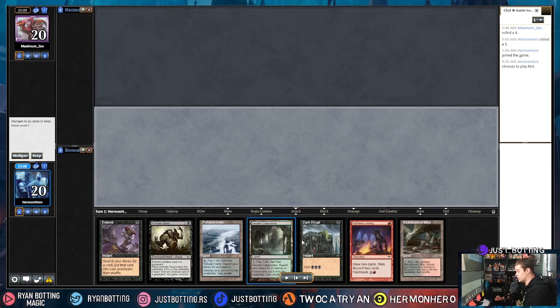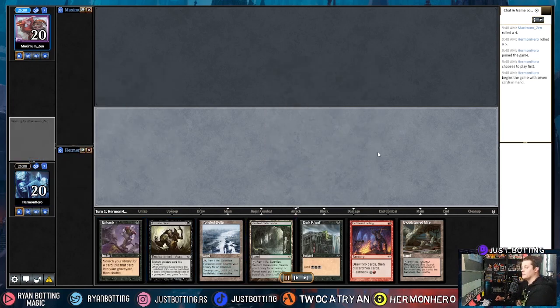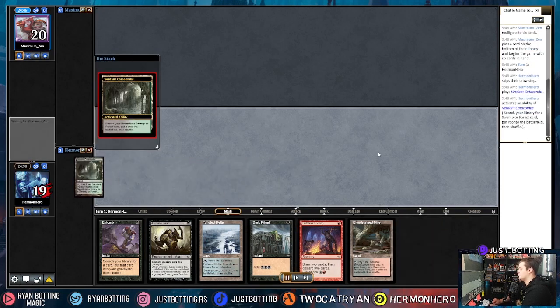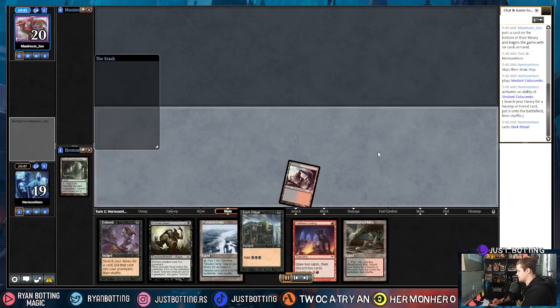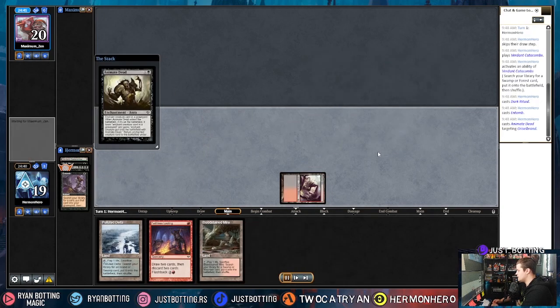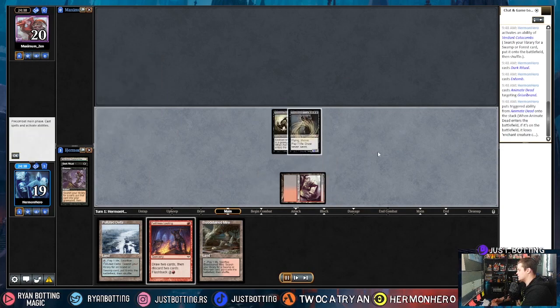This hand is very, very good — we get to just turn one Dark Ritual, Entomb, Animate Dead. It's a turn one situation, which we love, especially on the play. We just gotta hope it's good enough. Dark Ritual, Entomb, Griselbrand, Animate Dead, and it resolves. Let's go.